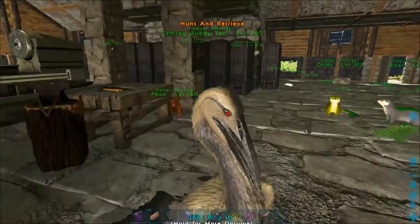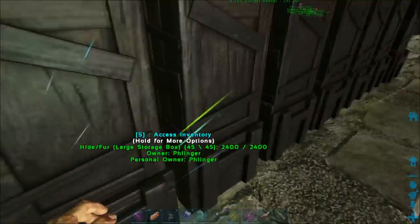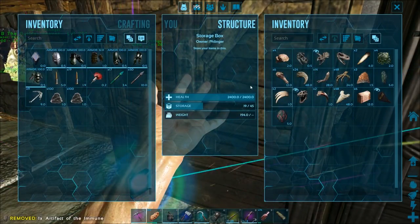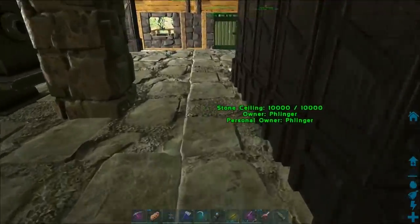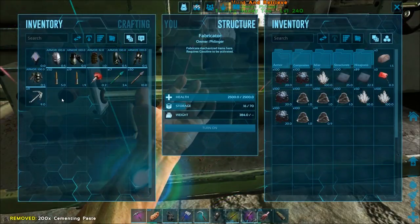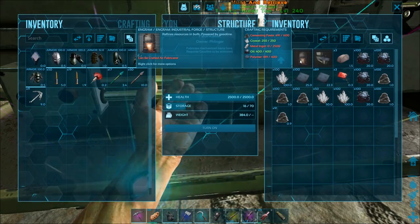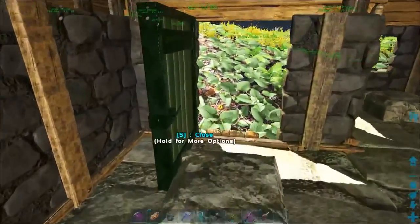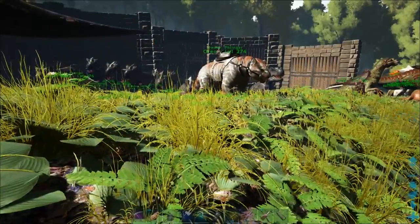Where else would there be some? Maybe here? No, just fertilizer. I need to put this artifact over in here. The cemented paste — under structures, crafting — we still need quite a bit of cemented paste.